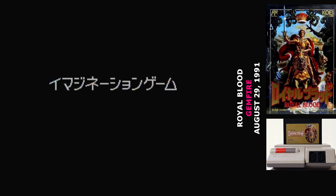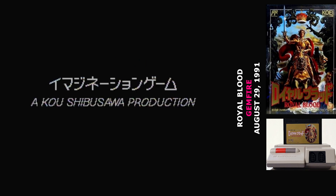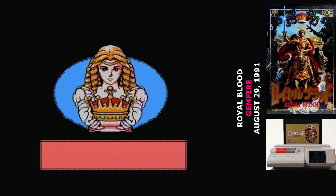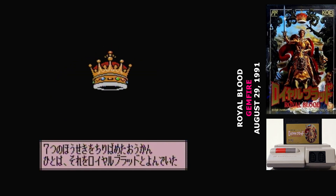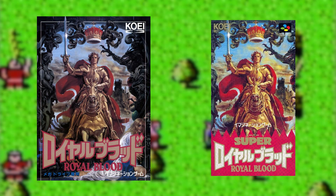It's time for another Koei strategy game. At this point, I'm a little bit surprised that they keep publishing them on the Famicom. In fact, the Famicom is the original release for Royal Blood — I'm sure it was developed for the PC first, but it took a few more months before the various computer versions came out. So the Famicom is the lead platform here. There's also a Super Famicom and Mega Drive version, because Koei really made these games available for everyone.